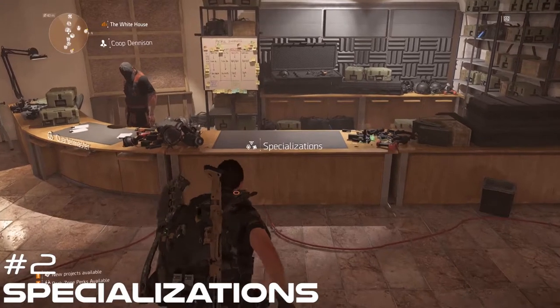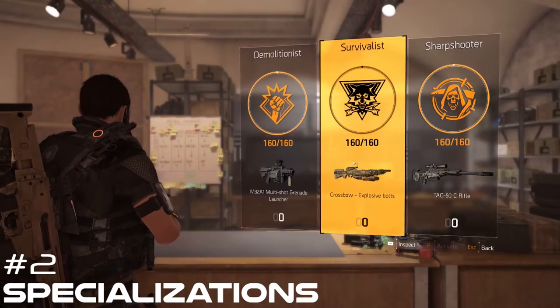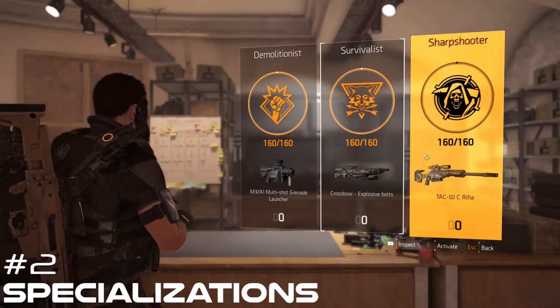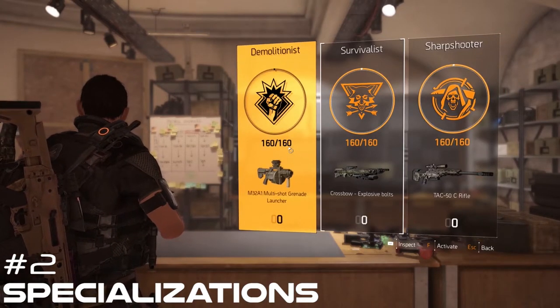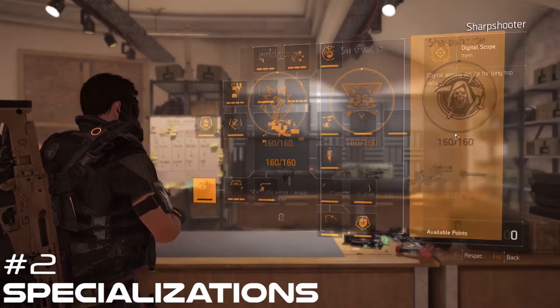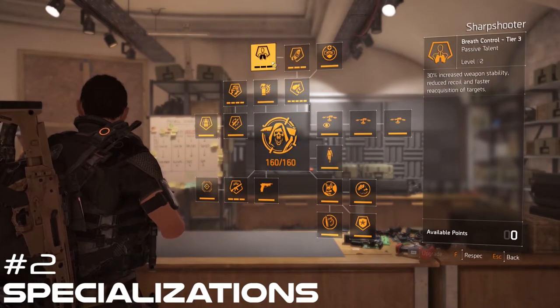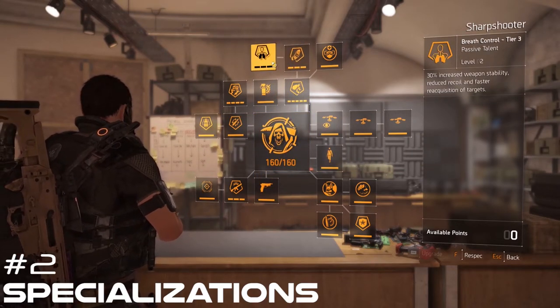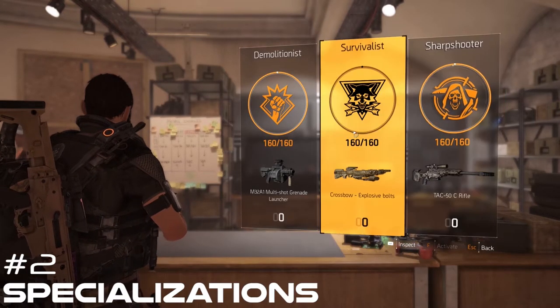Number 2: Don't forget about specializations. Some types of builds will work better with certain specializations. For example, an explosive build would complement the demolitionist specialization. If you're going for a DPS build, the sharpshooter has some really great perks that would complement it, like faster reload speed and weapon stability. So just get comfortable with the specializations and how you can buff the perks with different types of builds.